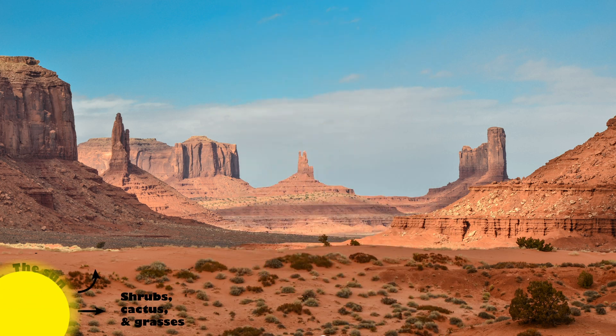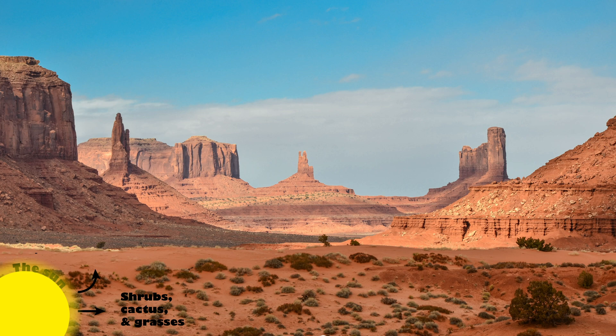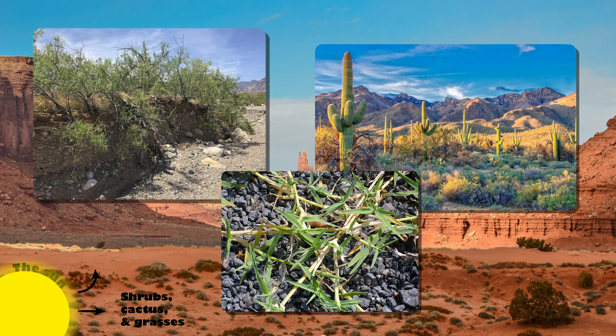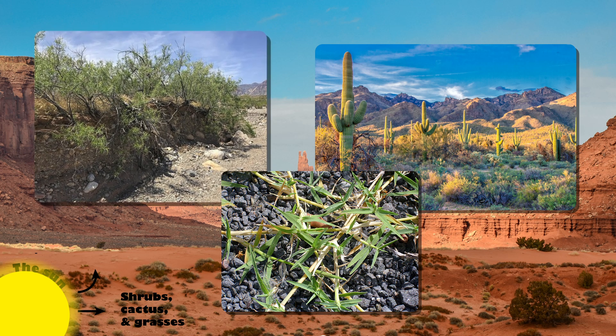Starting off like most other food webs, we have the Sun supplying energy to our producers. In deserts, most of these are going to be shrubs, cactuses, and grasses — plants that are more drought tolerant and can survive the harsh conditions that a desert brings.